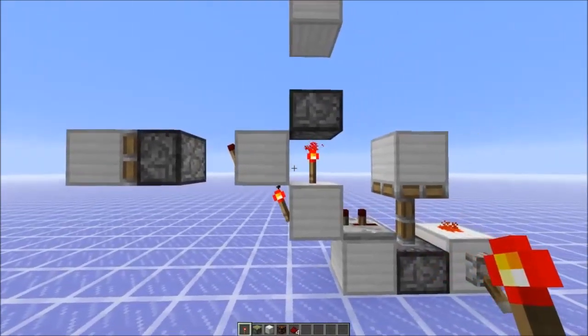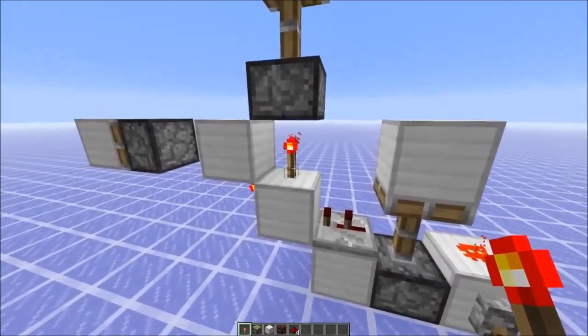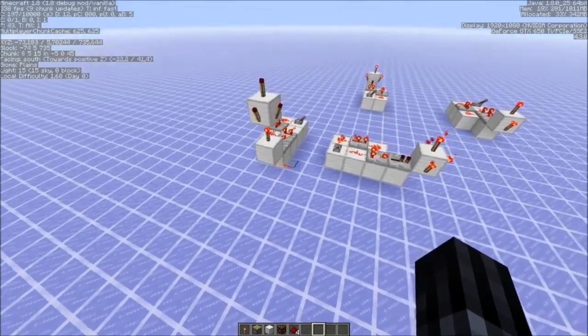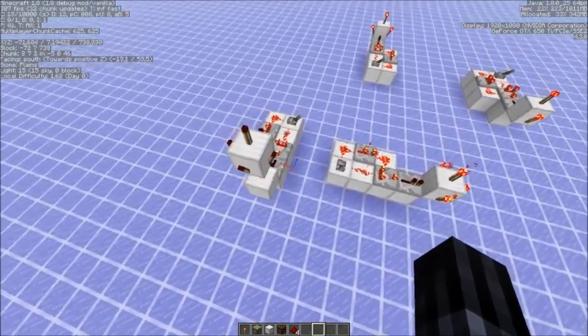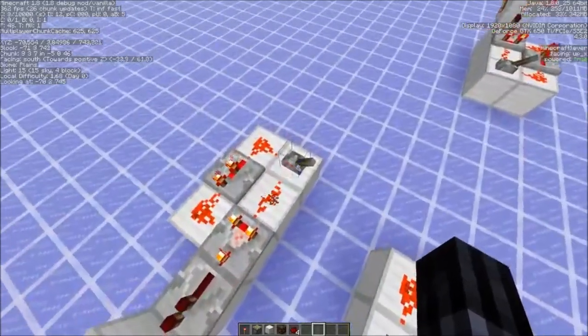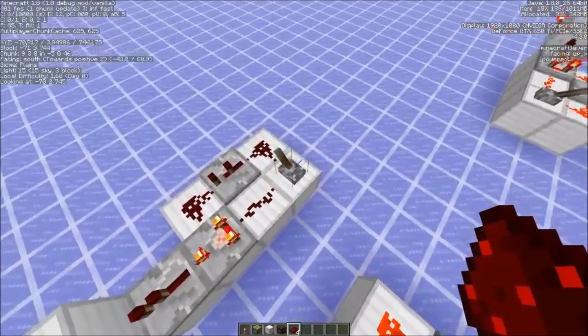Nothing happens. So now the two-tick signal goes into this torch. I did some testing and there's a priority in which the two-tick signal goes — all the other torches get one-tick signals. These are redstone tick signals, or two game-tick signals and four game-tick signals.